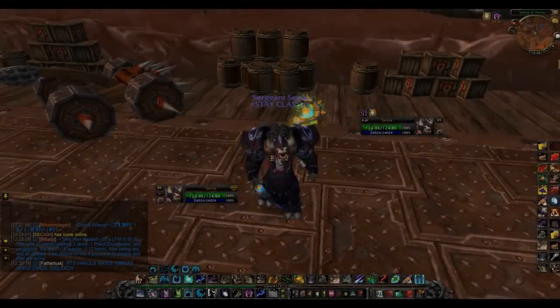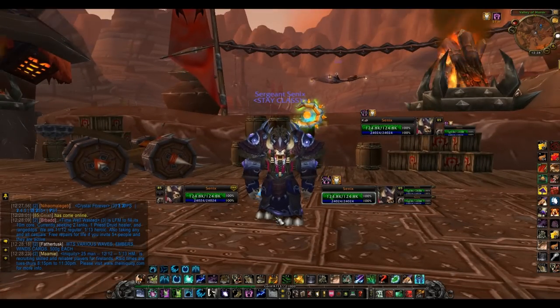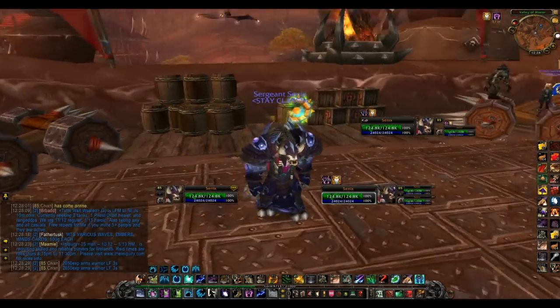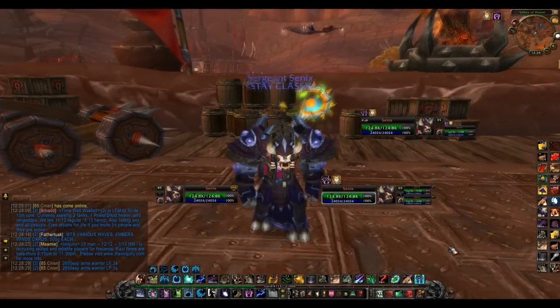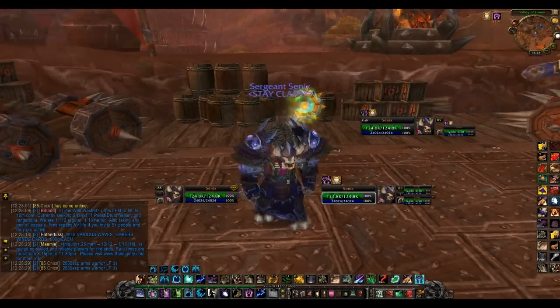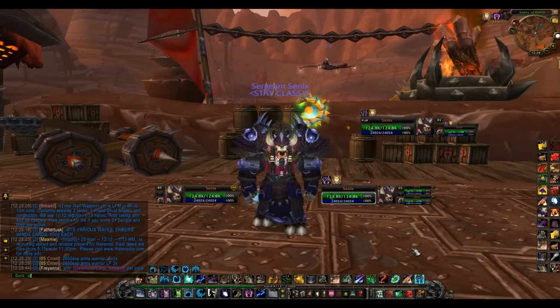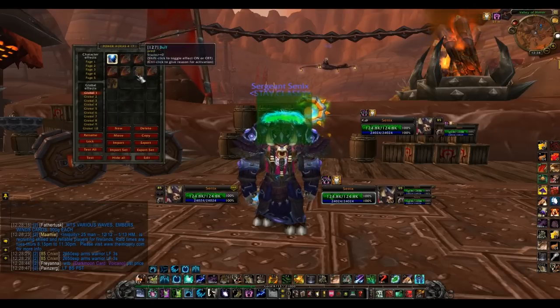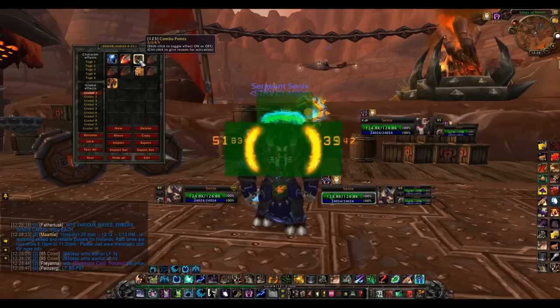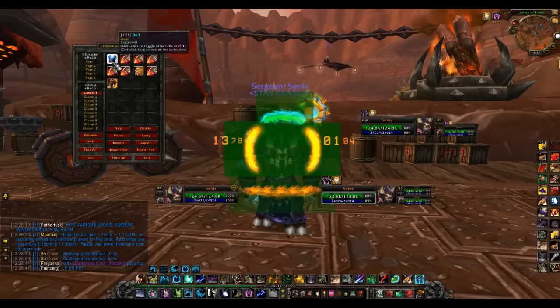Hey guys, Cynix here. I'm going to explain my addon since people even in my older Feral Drift PvP videos asked me what addon I use. It is Powers. Most people should know this addon because it's a really nice addon - probably the best besides Gladiator's if you're a PvPer. To get into the configure zone, type slash power. I'll put a link to this addon in the description.